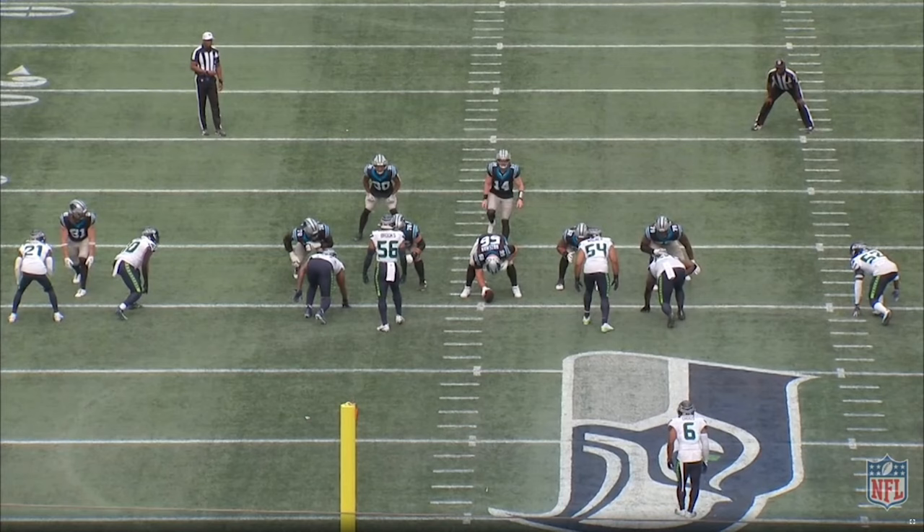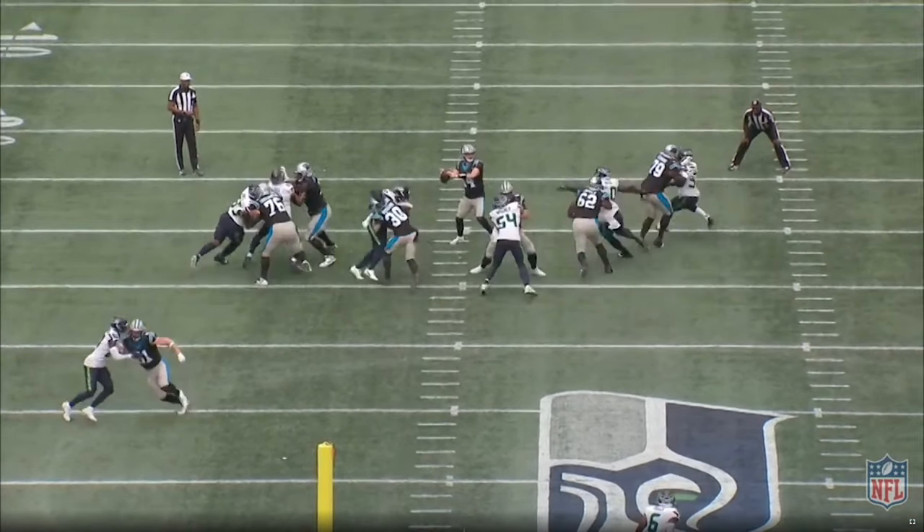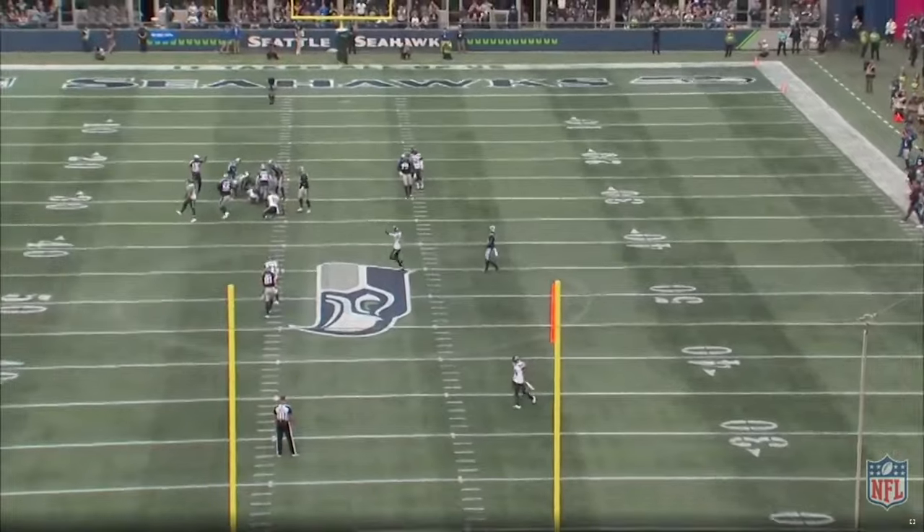Here's another double mug pressure from the Seahawks. A lot of times you're just trying to get a defensive player in a really good matchup against an offensive player you don't think can make the block. The Seahawks do this here — Brooks gets by Chuba Hubbard, but Reed gets through and they combine on the sack. It even fakes out the camera guy.